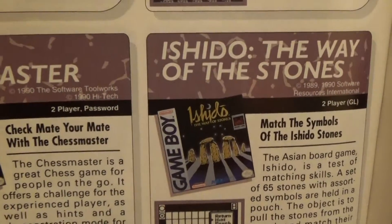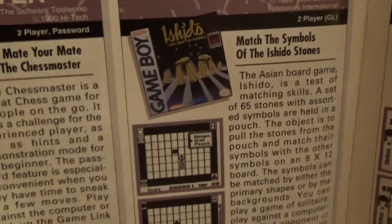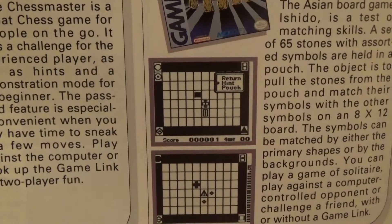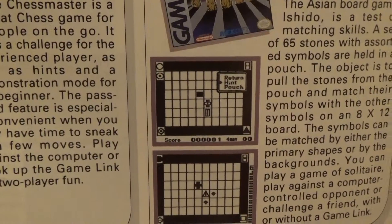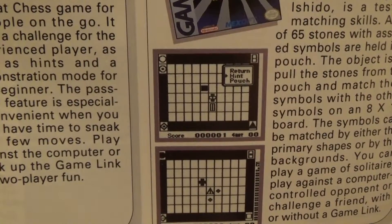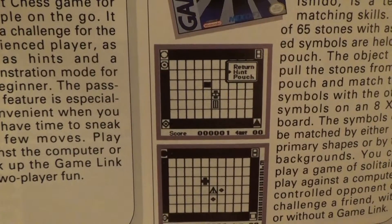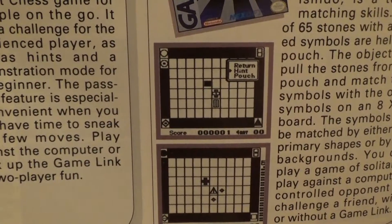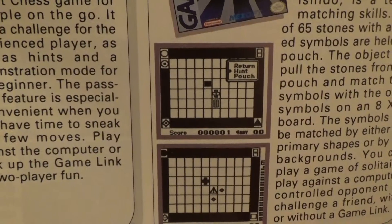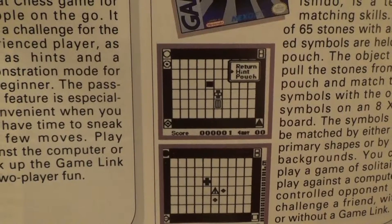Ishido: The Way of the Stones is a two-player gambling game from Software Resources International and Nec Soft. Match the symbols of the Ishido stones. The Asian board game Ishido is a test of matching skills. A set of 65 stones with assorted symbols are held in a pouch. The object is to pull the stones from the pouch and match their symbols with the other symbols on an 8x12 board. The symbols can be matched by either the primary shapes or by the backgrounds. You can play solitaire, play against a computer-controlled opponent, or challenge a friend with or without a Game Link.